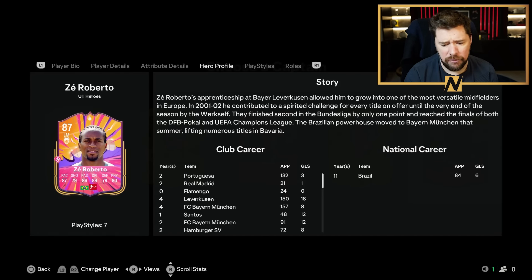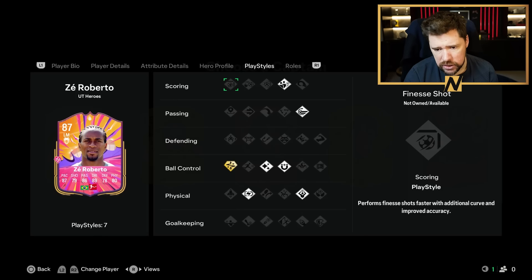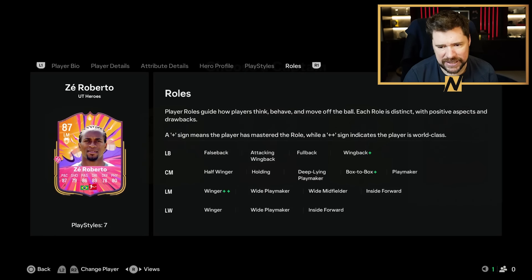He can play left back, left mid, center mid as well on this formation anyway. He's got incredibly well-rounded stats. He played for everyone. He's got whip pass, set piece, first touch, relentless, long throw, player and technical plus. And then at left mid, he's got winger plus plus. At center mid, he's got box to box plus. And at left back, he's got wing back plus.